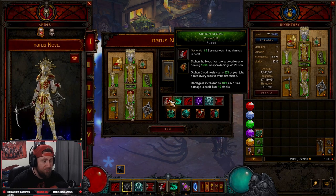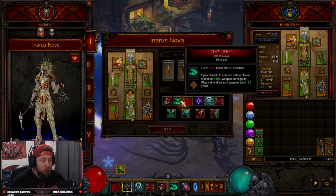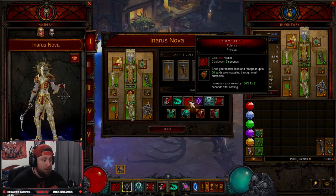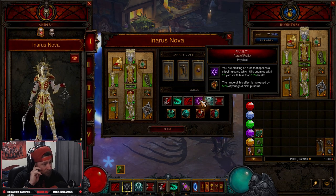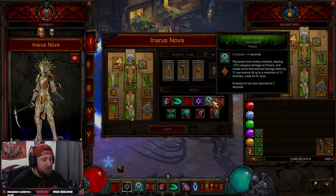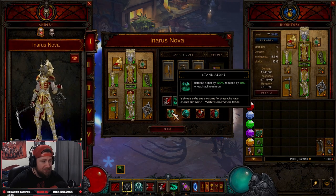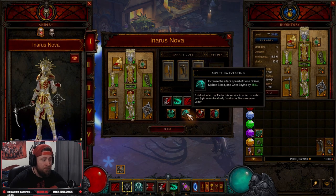Into our skills: Siphon Blood with Power Shift gives a major damage increase. Blood Nova / Death Nova you can still manually cast if you want, or just siphon everything for the extra damage buff. Blood Rush with Potency gives us an armor increase and fast movement. Frailty gives us an automatic AoE curse. Bone Armor with Distillation stuns enemies. Simulacrum with Blood and Bone gives us two simulacrums for maximum Blood Nova casting.